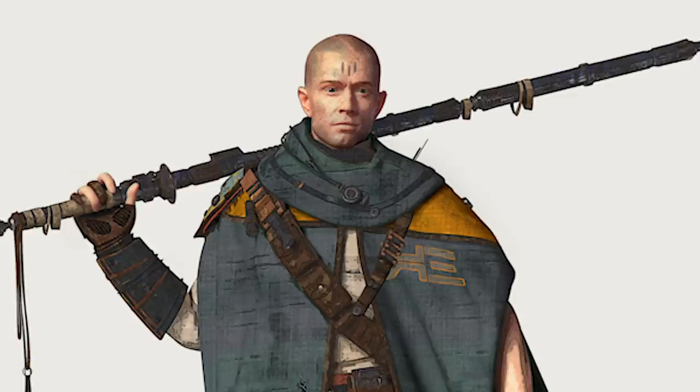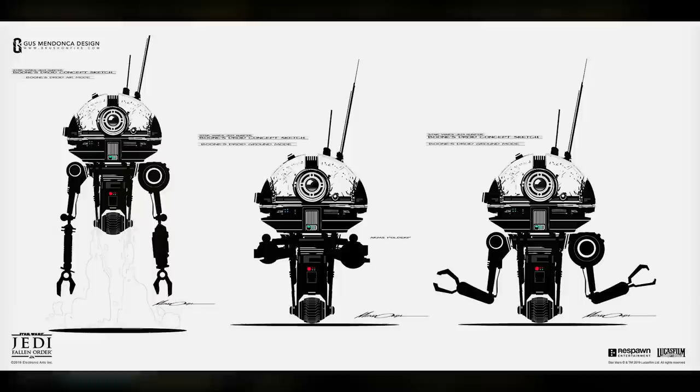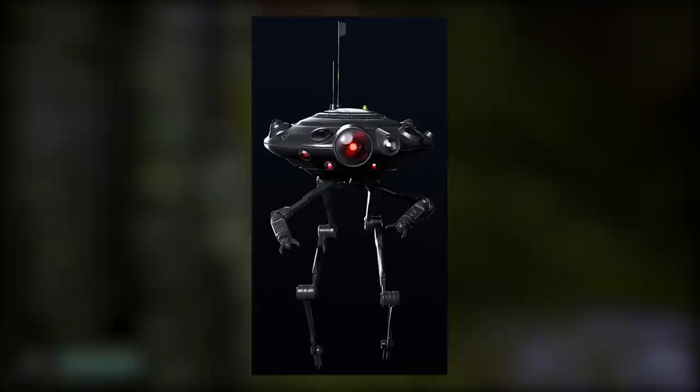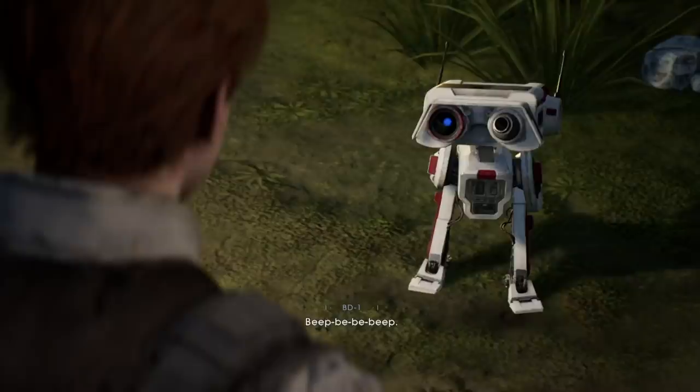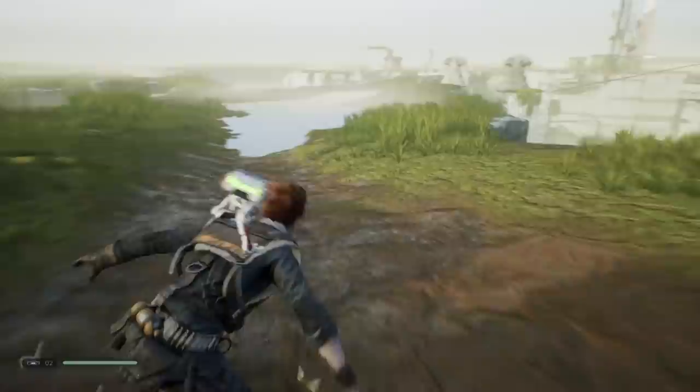Something else that's really interesting about these early concepts is how the companion droid is portrayed — the droid we of course now know as BD-1. What you see here is a lot more similar to the ID-10 seeker droid used by Iden Versio in Battlefront 2 — I think it's much closer to this than what BD-1 would eventually become. Early designs of BD-1 had the droid attaching to armor plating on Cal's shoulder. The droid would fit into this, and this is somewhat similar to how BD-1 ended up traveling around with Cal — instead he just hangs onto Cal's back strap.